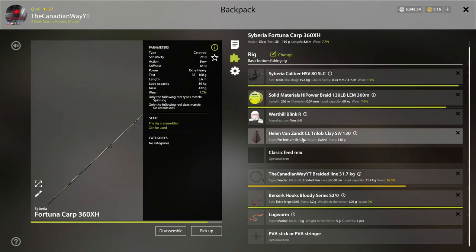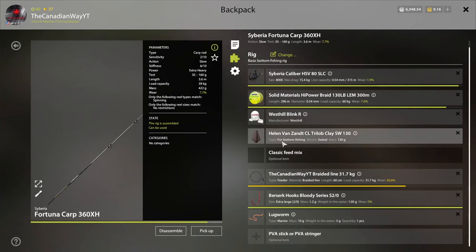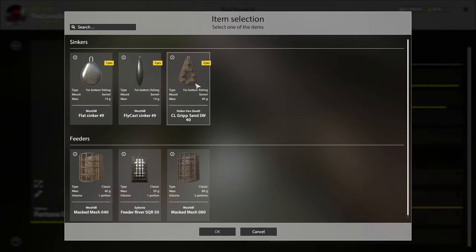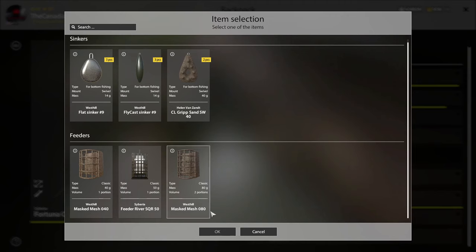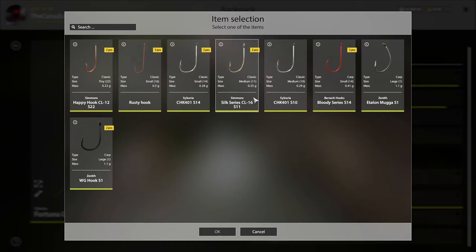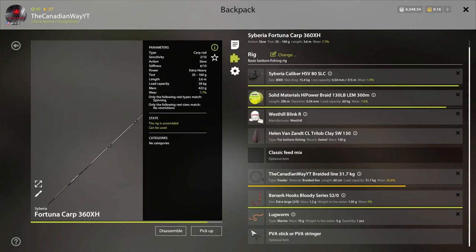With the weights, I use the most expensive weight in the game, but you do not need it — it's very pricey. You can just use the 40 gram weights, which are very cheap, or the flat sinker. It's all up to you. For hooks, I use extra large, but it all depends on what you're fishing for — I can't say use small because it depends entirely on your target fish, so I'm not going to get into that.